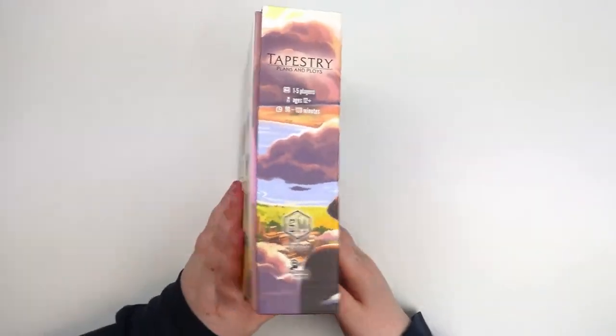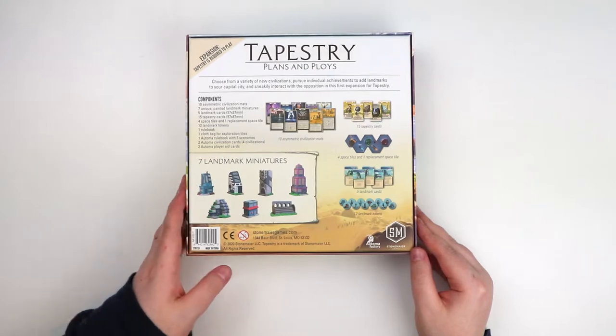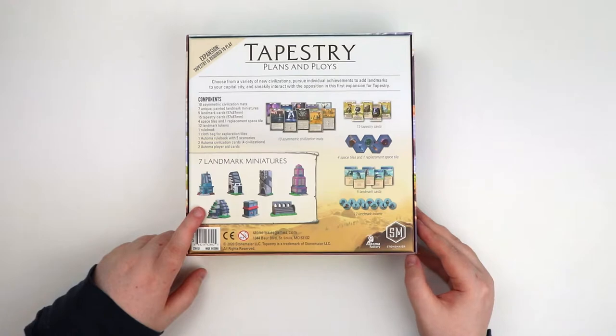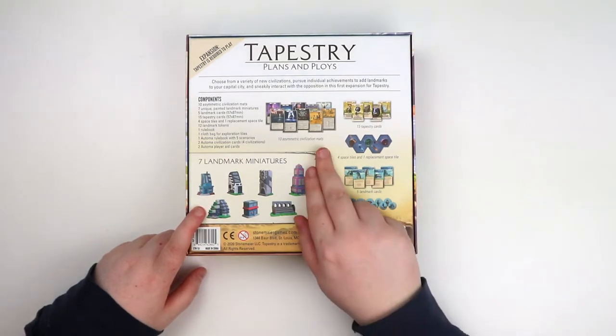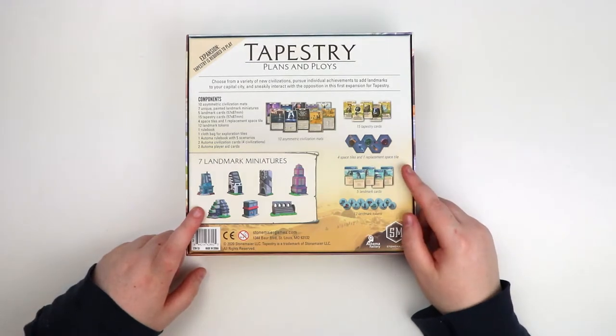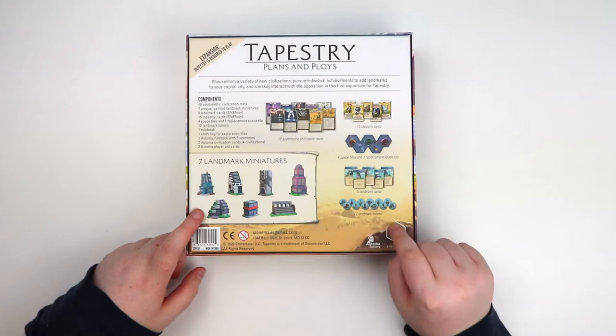Let's have a quick look at the back. So there are going to be new landmark miniatures — hurrah — because they're probably the most standout feature of Tapestry. And there'll be some more civilization mats, some new Tapestry cards, some more space tiles, five landmark cards to go with the landmarks, and then 12 landmark tokens.